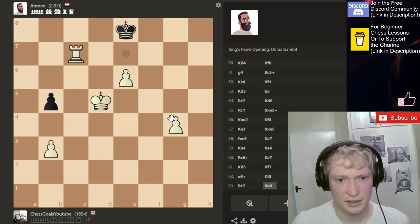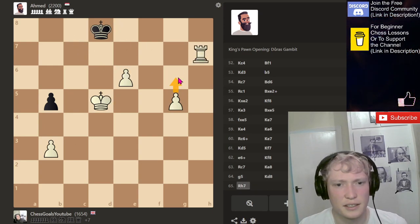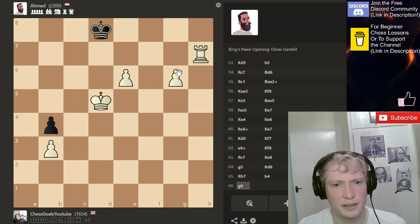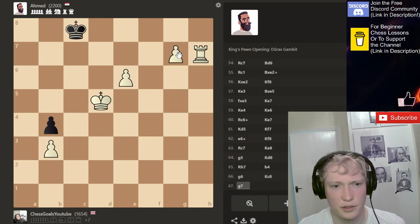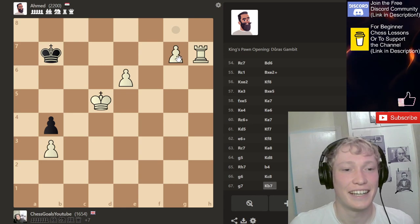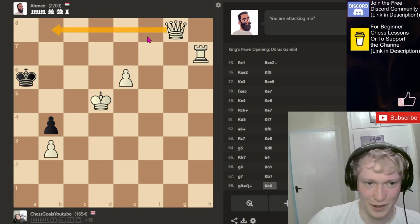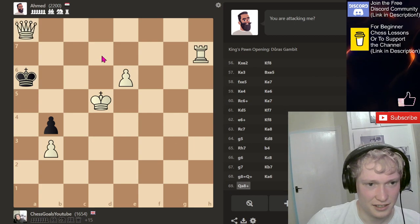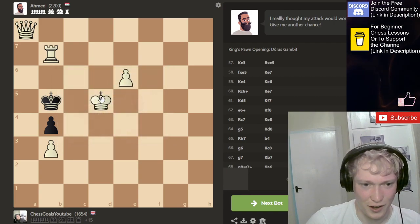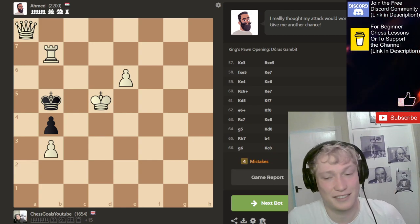This coming, or this pawn up to the edge. This guy coming. They've got a move. Like and subscribe guys. They get out. Still like and subscribe. Thought that was mate but it's not. So we've got this — check — this is going to be mate. King cutting off their escape squares. Absolutely mesmerizing to play. Even went down a queen.